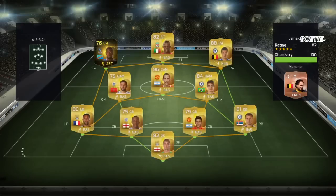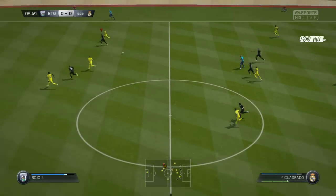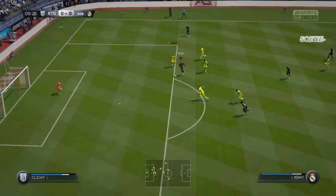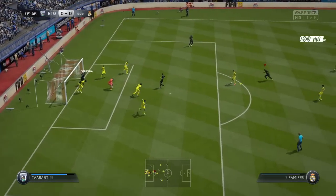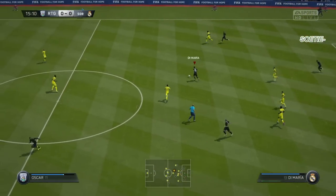Our next opponent of today's episode has Hazar on the right — I don't know why he's done that. He has Di Maria; it's quite an okay squad, but I think my squad is better, to be fair. I don't know why he has Hazar on the right and that other player on the left — it doesn't really make sense. But the interception here with Ramirez spots Cuadrado, passing to Remy.